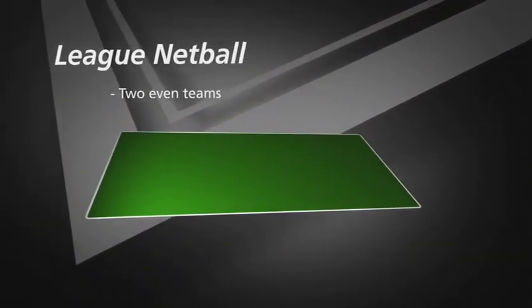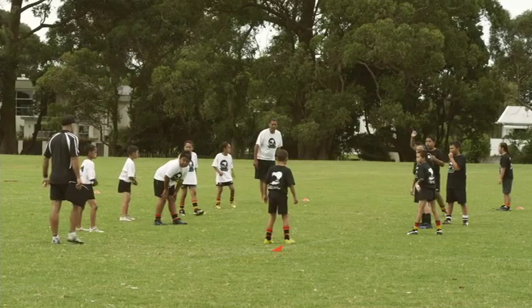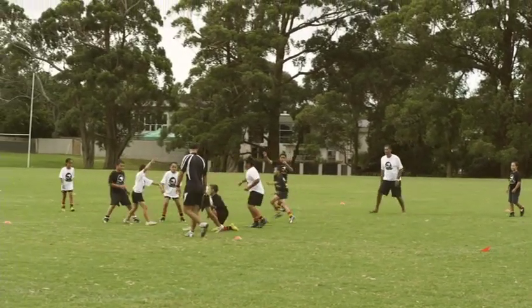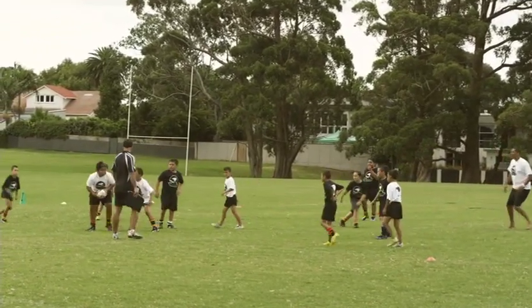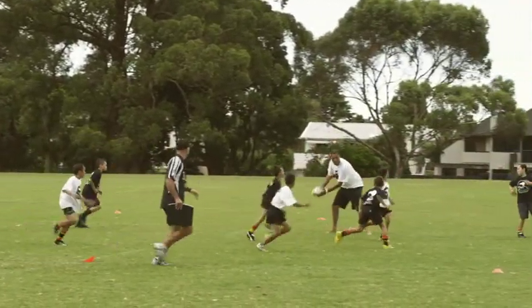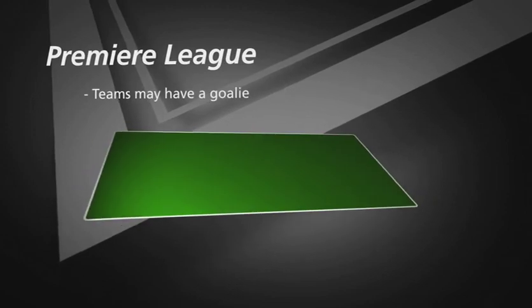This game is called League Netball. Set up a rectangle area like a netball court and split into two even teams. Players pass like netball, but at each end there is a shooting area that no one is allowed to enter. Players pass the ball towards the far end and, when in shooting range, try to knock over one of three cones set up in the shooting area. If a cone is knocked over, the ball goes to the other team. The game finishes when one team has knocked over all three cones.